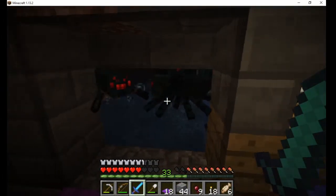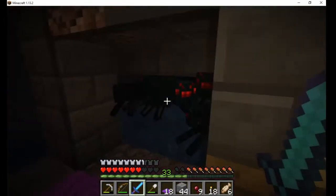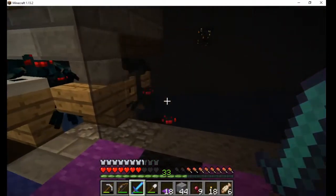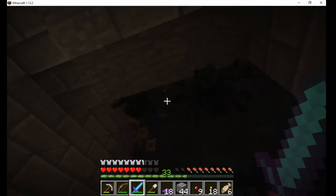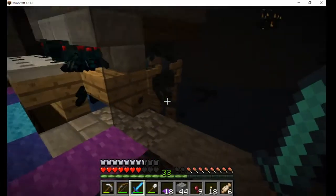I've also added water around the top of the spawn chamber, so when the spiders climb the walls, they get pushed back down. This is not really a tutorial,